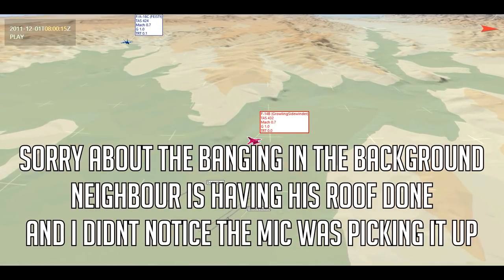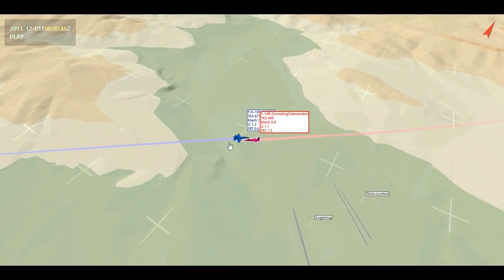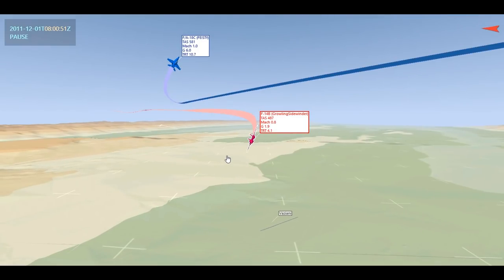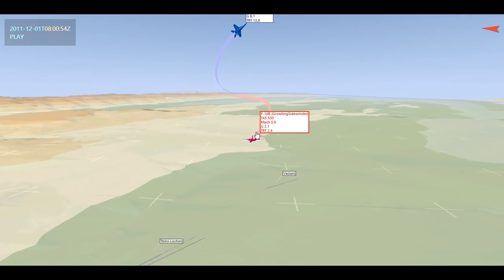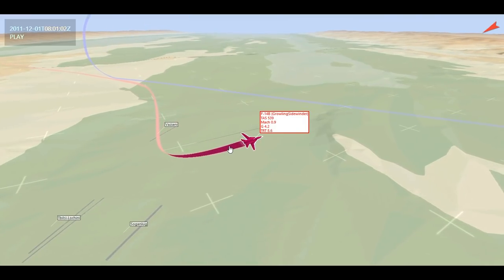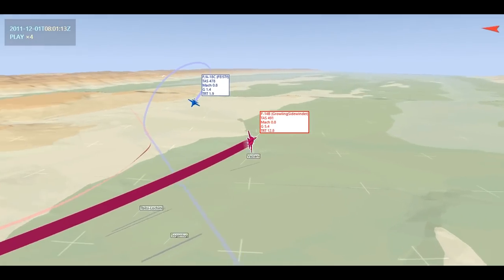This is our dogfight — me and Feisty. So as we saw, Feisty won the fight. Congratulations to him — he is a fantastic BFM pilot, so definitely expected victory there. In this scenario, we go into a merge and I was looking to do a one circle, but we accidentally ended up turning into a two circle. So I turned back around to correct it into a one circle, and that kind of threw off my turn geometry a little bit. In hindsight, I shouldn't have done it.